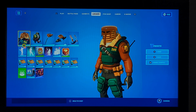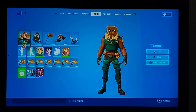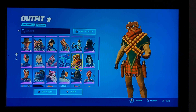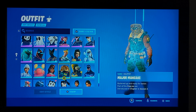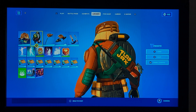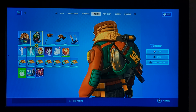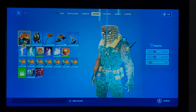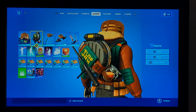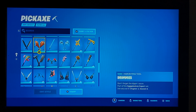First of all, we have Major Man Cake, which as you can see takes the first-style Man Cake appearance. It's a bit lighter — like a green, I'd say. For the back bling, it's definitely not like the normal one, but it honestly looks really good. There is some syrup dripping back there, and I didn't even notice this at first, but this is a waffle iron as well.